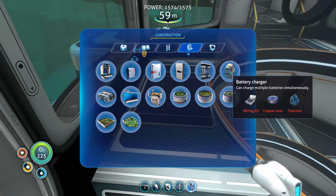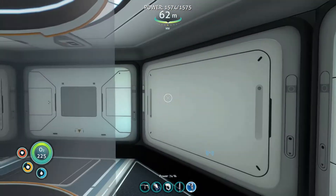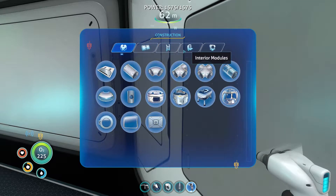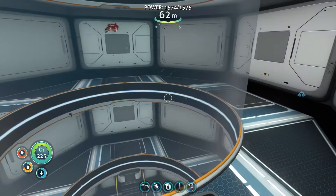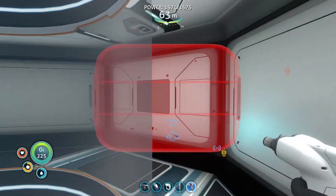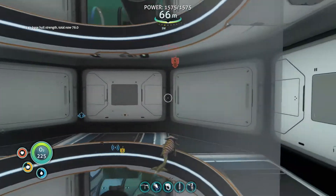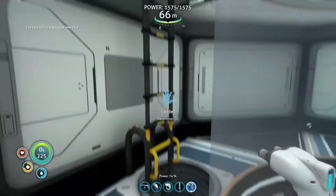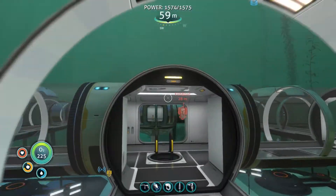We need another fabricator in the cyclops — I'll do that eventually. Let's head down to the next level. What pieces of glass do we have? I'm just going to do the front three. How many do I have exactly? Ten. Let's just go all the way down the front and kind of make a spine of windows. You know what, let's just get out of here — it's easier to do from the outside.